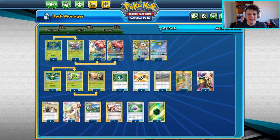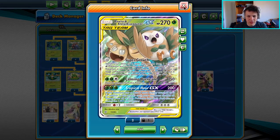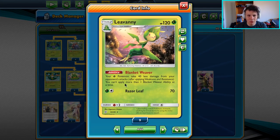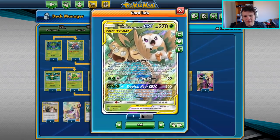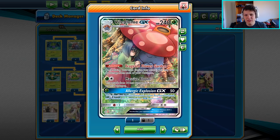The point of the deck is to use the Rowlet and Alolan Exeggcutor's Super Growth attack for zero energy cost to initially set up a Leavanny. We play a 2-2-2 so we don't prize a piece, and we set up one line of this, then as many Vileplumes as possible while we have a Choice Helmet, and eventually attack with Calming Hurricane or Vileplume's Massive Bloom, then just keep healing with the Fragrant Flower Garden which heals 30 damage from each of our Pokémon each turn.